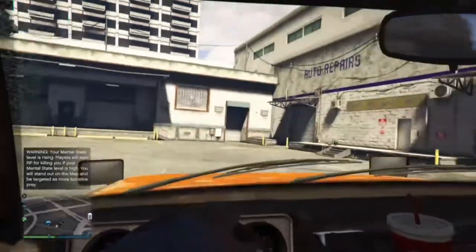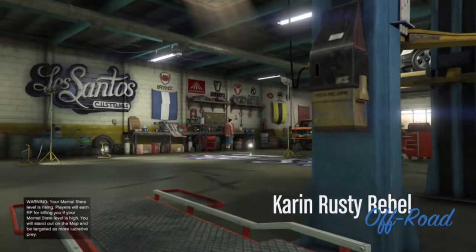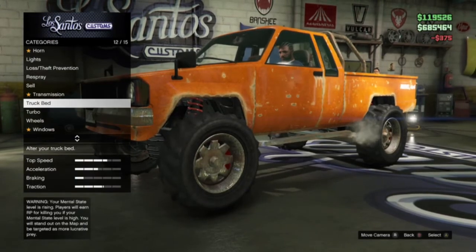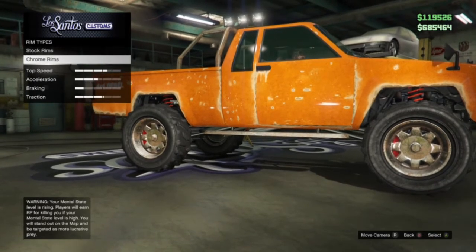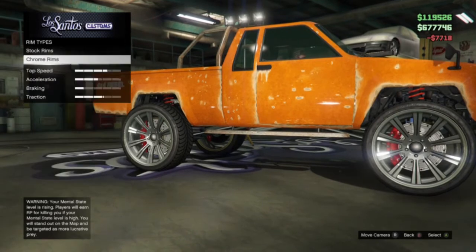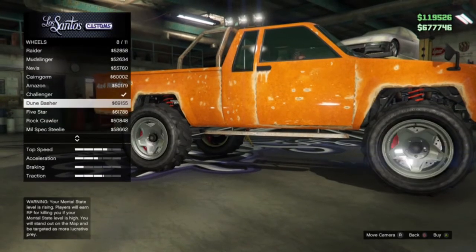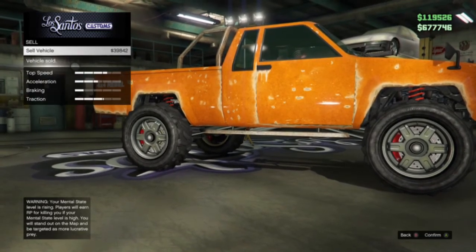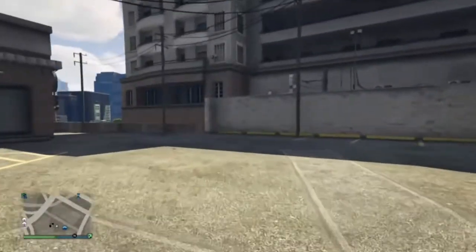In case you missed the first step — pull into Los Santos Customs, click on wheels, wheel type, SUV chrome rims, and look for sun risers. Buy those, back out, click on off-road, then click on challenger rims. Once you do that, sell your vehicle, you make money, and just rinse and repeat that process. Thanks for watching — we'll see you in the next one.